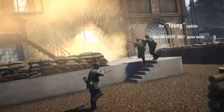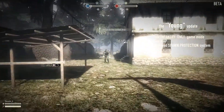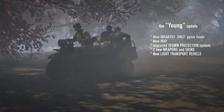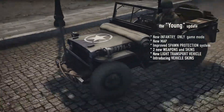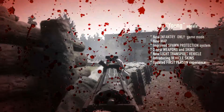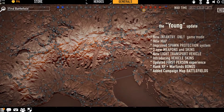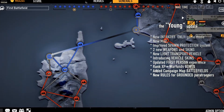The Yung update brings an intense new infantry-only game mode, along with a brand new map and improved spawn protection mechanics. Two new weapons and a batch of new weapon skins are now added to the arsenal. A fun new light transport vehicle appears on the front line. Camouflage skins are introduced for a selection of vehicles. The first-person experience now becomes even more immersive. An XP bonus is given for joining the underdog faction, and more battlefields are added to the war map.